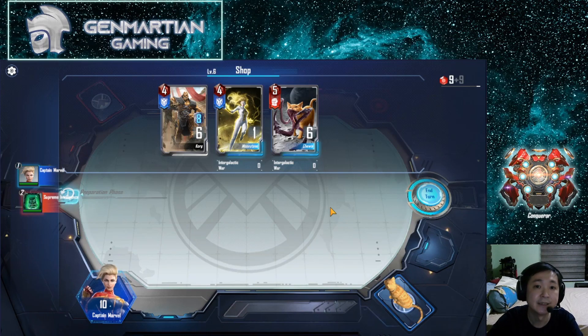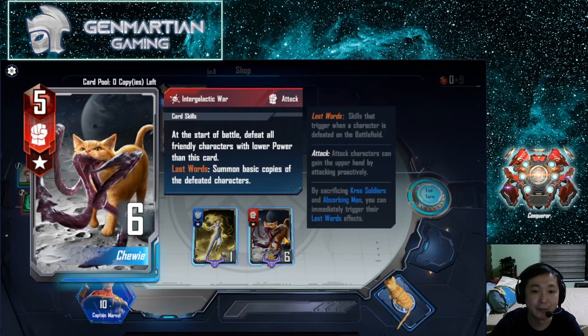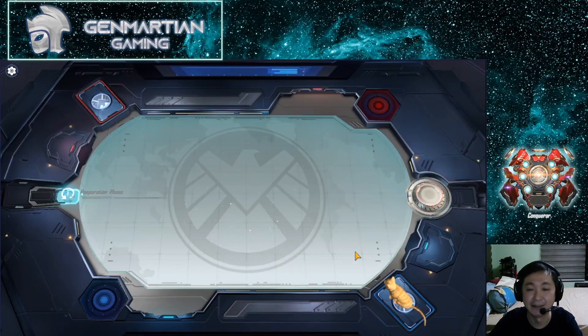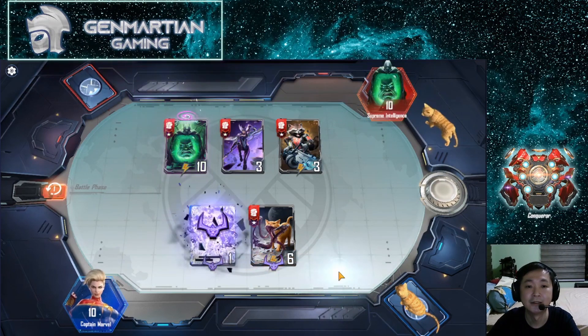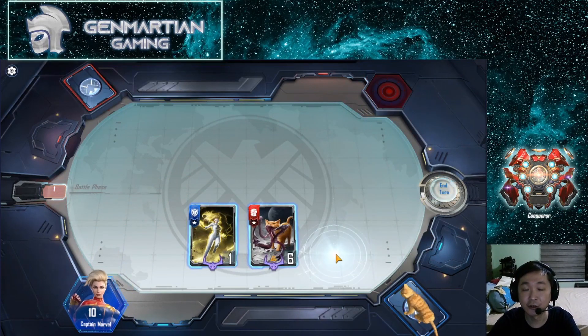Now we're in Chapter Five. We have nine gems, so since this is an Intergalactic Core type of deck, we buy these two. Chewy eats any allies that have a power lower than her, and when that happens their last word triggers — for example, Moonstone will trigger. After Chewy dies, she spits out whoever she ate. So after Chewy eats Moonstone, lasers shoot out because of the last word, and then when Chewy dies she spits Moonstone back out.